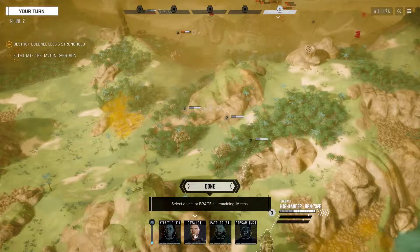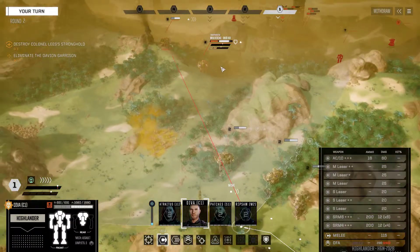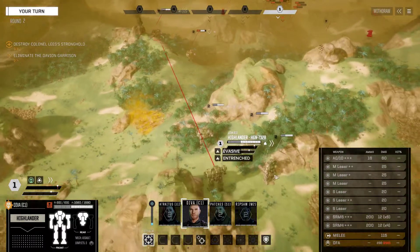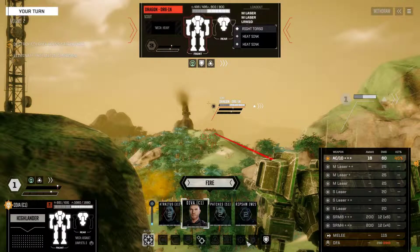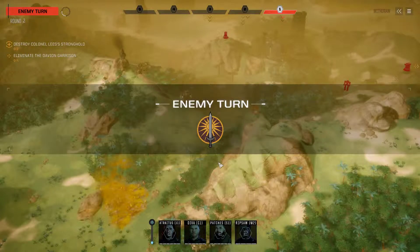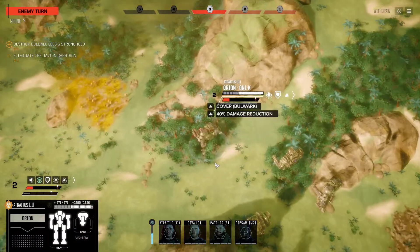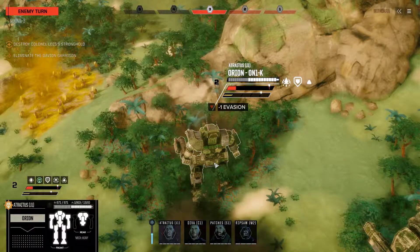I expect them to mostly do a whole lot of nothing. But we can get our Highlander over here to attack the Dragon. Now it's out of cover, but it's going to have two evasive pips. Of course, we can only attack it with our AC-10. Or we can just brace — I think we can just brace here. The Dragon's going to close and attack our Orion. That's fine — plenty of armor there.